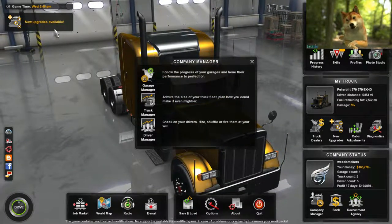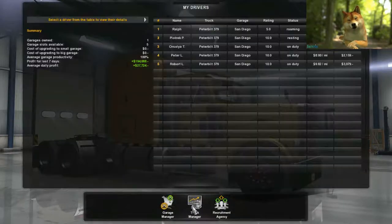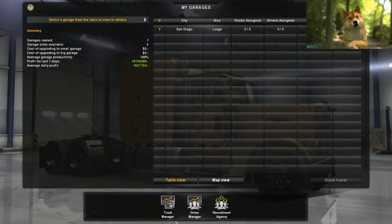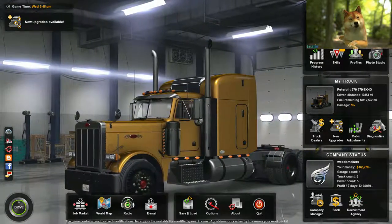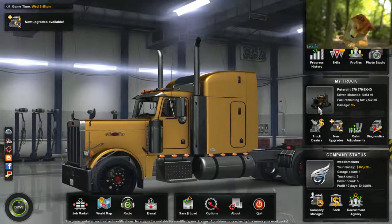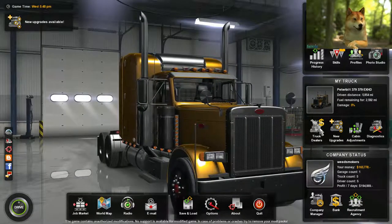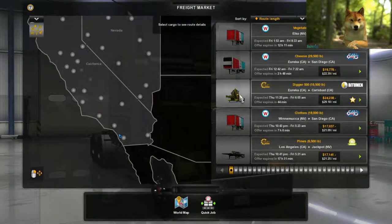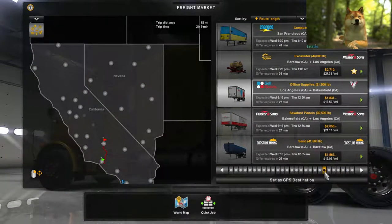I'm looking for the button to upgrade the garage so you can have more room for more trucks. I know where it is but I can't find it right now. I have a four-truck garage — you can only start off with two. I forget where that menu is.